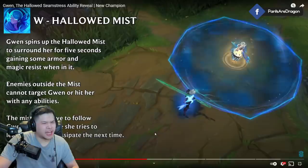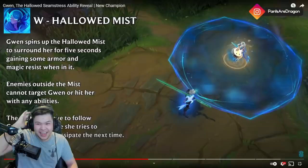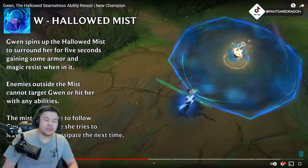Gwen spins up the Hallowed Mist to surround her for five seconds, gaining some armor and magic resist while in it, and it moves with her. Enemies outside the mist cannot target Gwen or hit her with any abilities. The mist will move to follow Gwen the first time she tries to leave it, but will dissipate the next time.